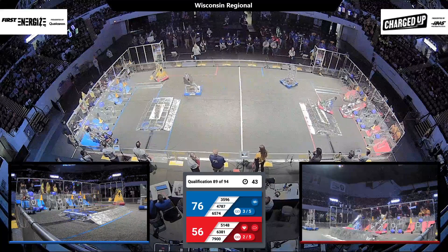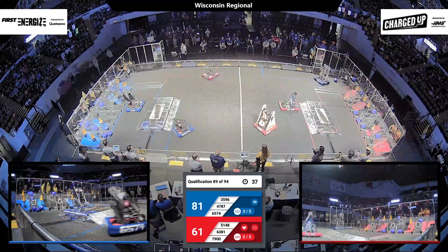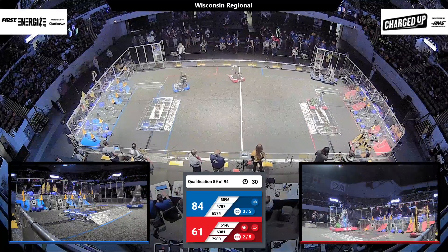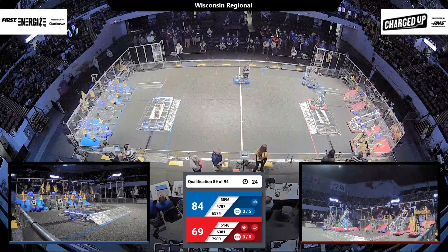Blue alliance Rocket Robotics takes the cone and heads towards their community, scoring it in the cooperation zone second level — that's going to be three points. We're seeing red alliance robot New Berlin Blitz place a cone looking to establish another link in the middle level, and that's going to be successful.